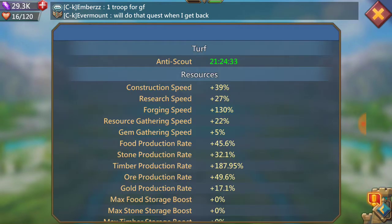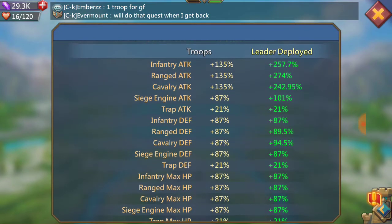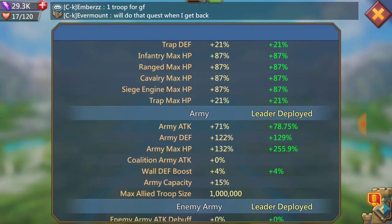So I'll show you what my stats were. We actually took one of the wonders, so my range attack was around 299% because we had the 25% boost. But this is basically what my normal stats would be. I got 257 infantry, 274 range, 243-ish cavalry, and then my army attack is at 78% — I'm almost done level 9 on that, about two weeks away.